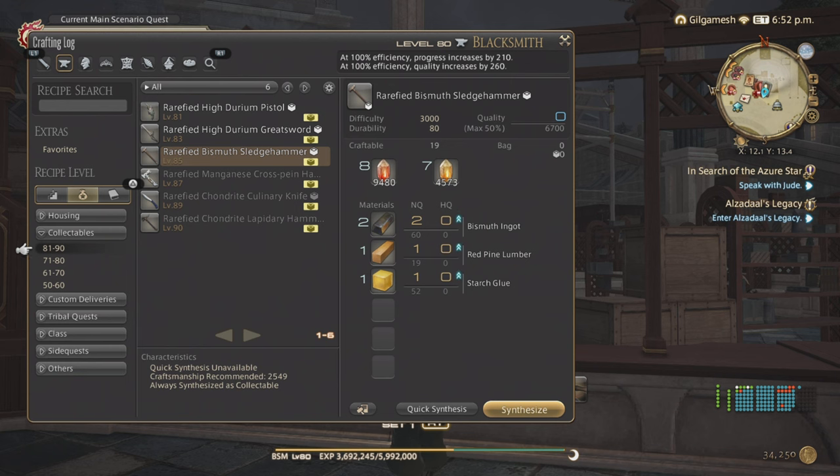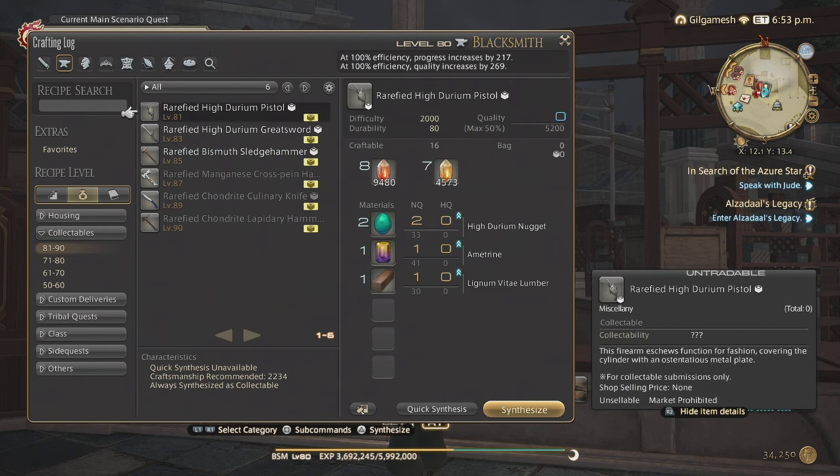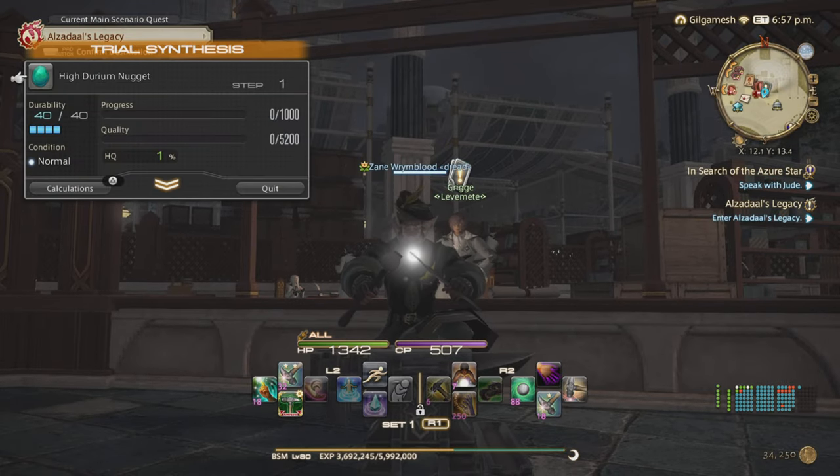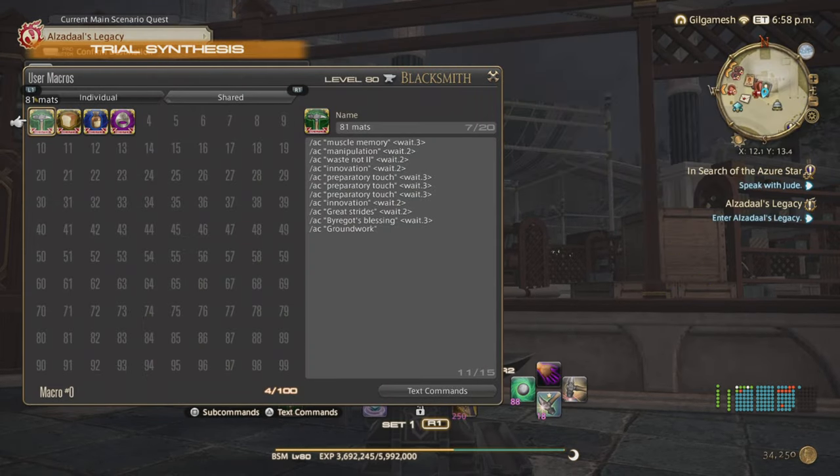Now for the macro, I have one for level 81 gear and also for the materials. We're going to do the Hydurium Nugget first as a trial synthesis — no goods or excellents are required, as usual. We have 81 mats, so it will be this macro here. The steps are: Muscle Memory, Manipulation (which must be unlocked through Stormblood quests), Waste Not 2, Innovation, three Preparatory Touches, Innovation, Great Strides, Byregot's Blessing, and Groundwork.